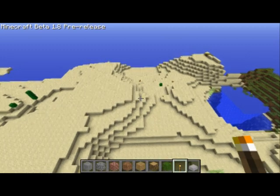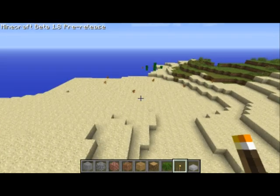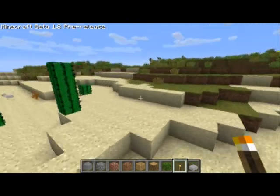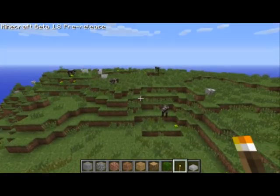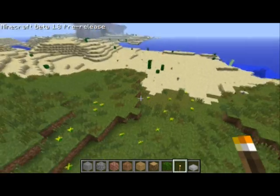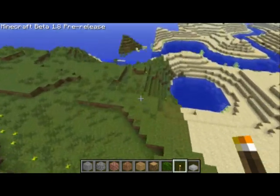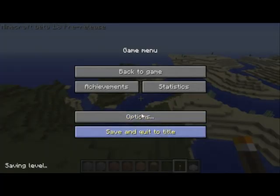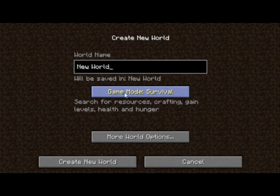I kinda wanna check out a dungeon. I heard there are strongholds — those are like supposed to be super dungeons, like raids in World of Warcraft. Flying is kind of weird, it's like smooth looking around. I don't think I'm gonna find any caverns anytime soon, so I'm just gonna go into my survival world — I'll just delete that creative world and make a survival world.